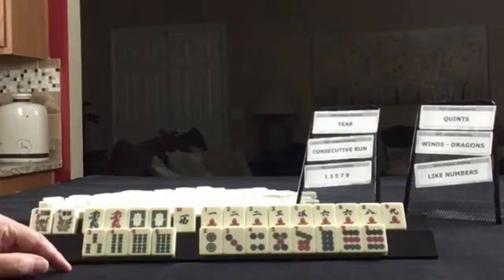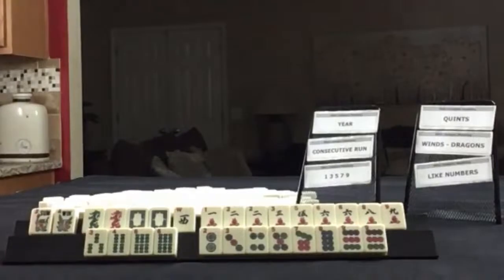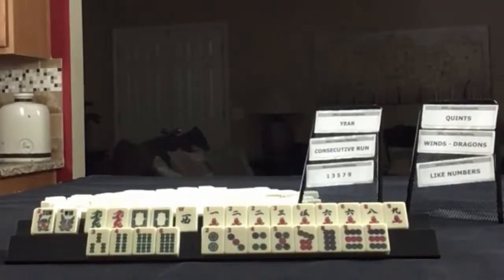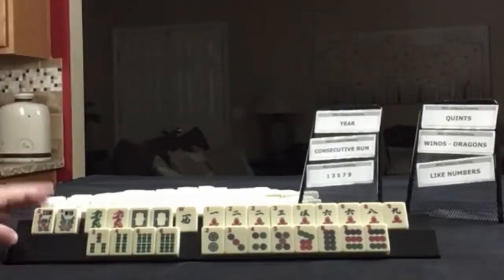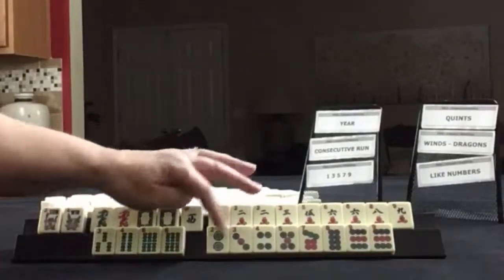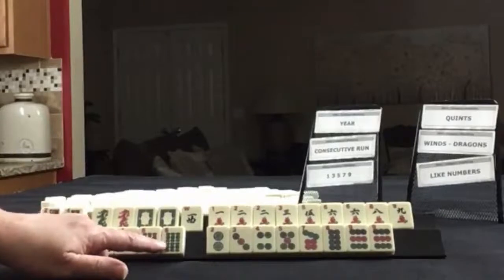If these were your tiles, which of these categories would you focus on and what would be your first discards? If these were my tiles, I would play a year hand and odds. We're very close to the concealed odd hand and we have white dragons and twos.